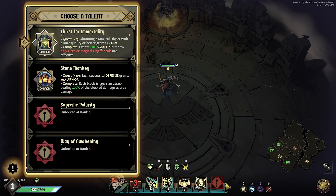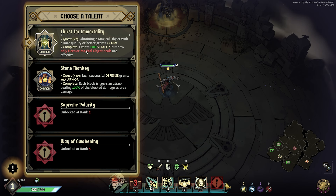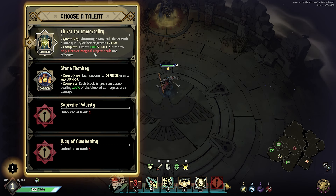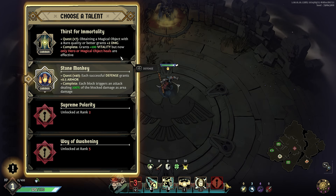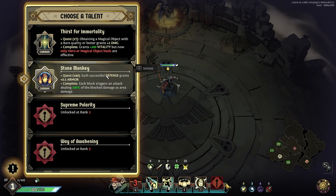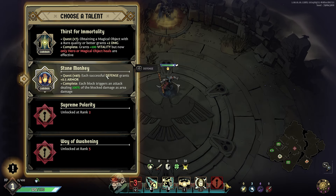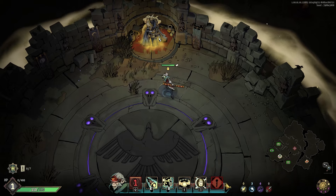Our level one choices are fairly limited. Options include: after taming a magical object of rare quality or better, gain plus two damage; complete grant 100 vitality but now only hero or magical object heals are effective; each successful defense grants 0.5 armor; each block triggers an attack — but you have to do 40 perfect blocks; each block triggers an attack dealing 100% of block damage as area damage. I'm going to take Thirst for Immortality.